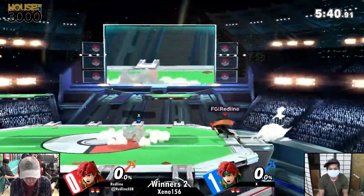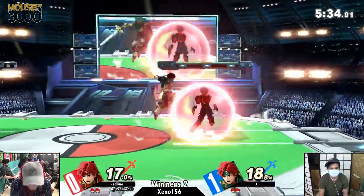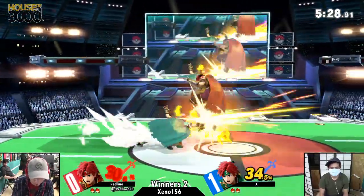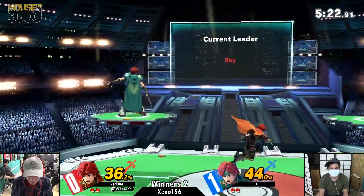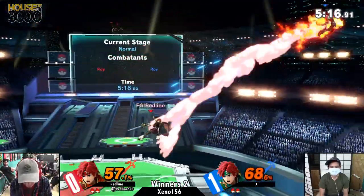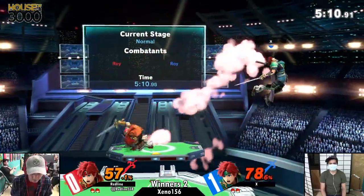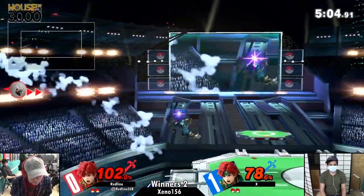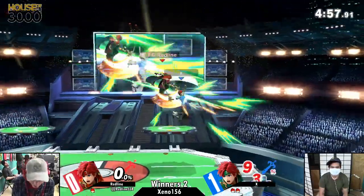I feel like Roy's up-B is now a kill move — the first game ever where Roy's up-B can kill people. Redline's side-B is getting a decent amount of damage and gives him stage control. These side-Bs get so much damage, and they kill too, which is absolutely crazy — the Necro Slash. It moves you forward too. You need to be very afraid of that. X hits in between the hits of nair by parrying — great knowledge. He knows his own character very well.